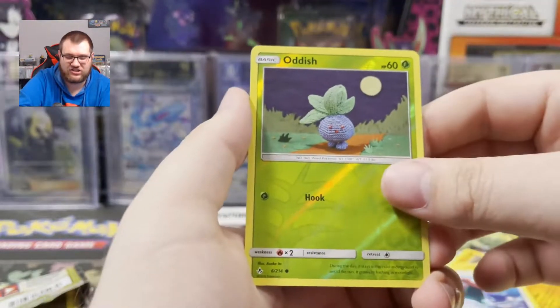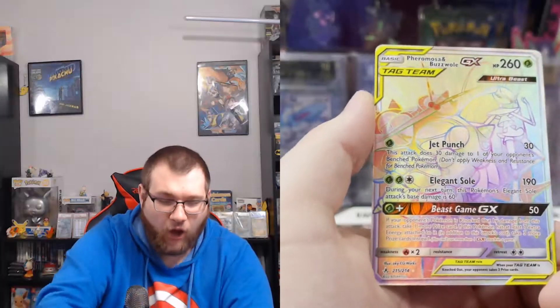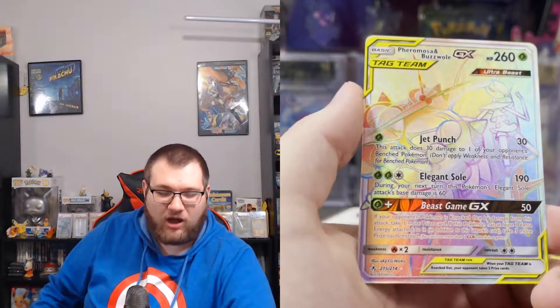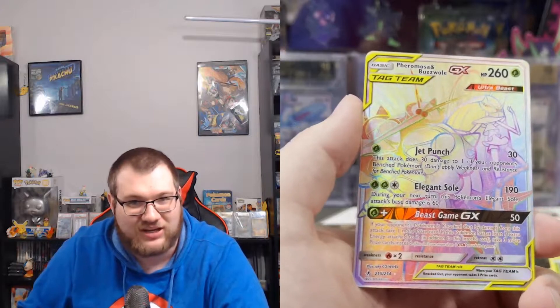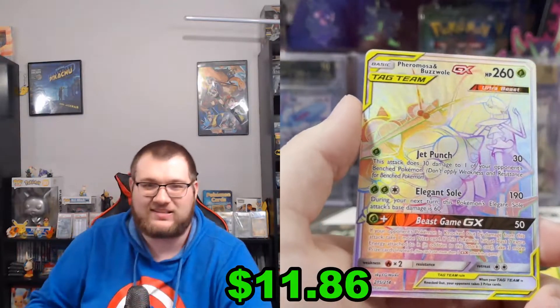Porygon. Reverse Hollow Oddish. This is it guys, the last pack of the day. Oh we got a Pheromosa and Buzzwole GX Secret Rare. Not the card I was looking for but it's still a Secret Rare so I think it counts as some last pack magic.